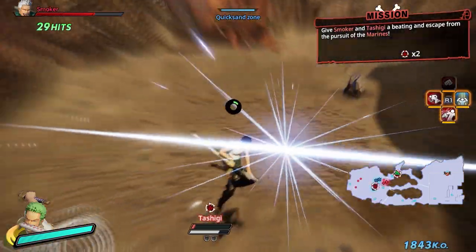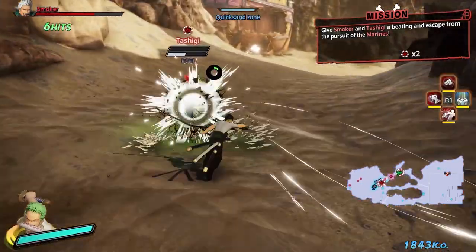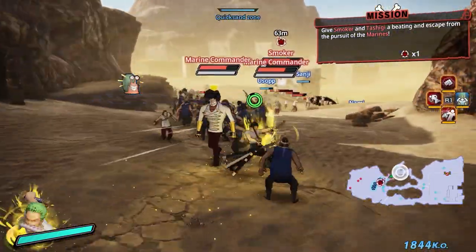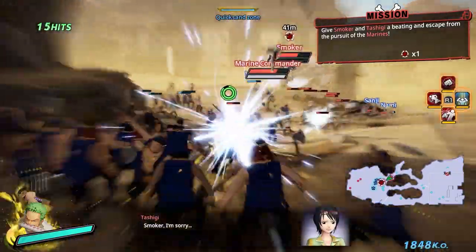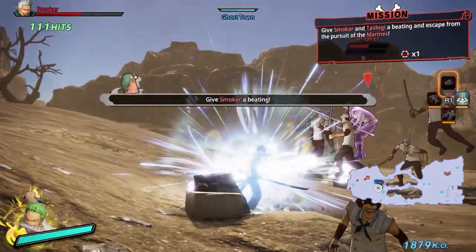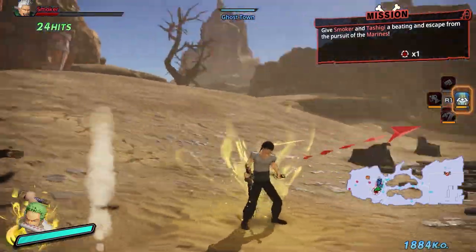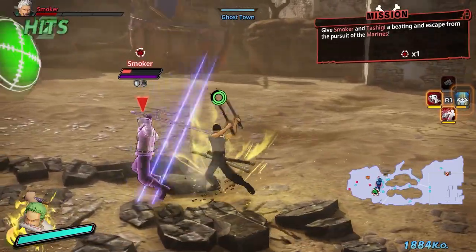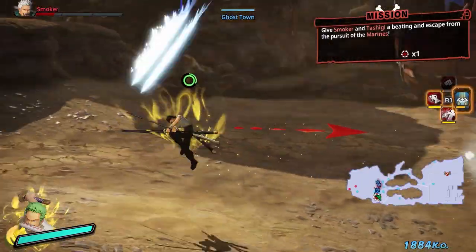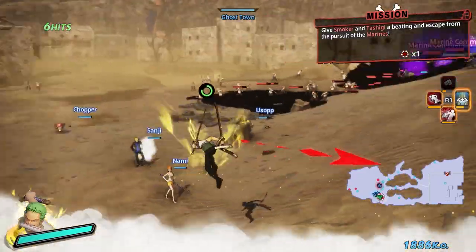The first time I played this game, it took forever to beat this stage because I had no idea what was happening — especially when your first real boss is a Logia with intangibility. Logias in this game... In 3, they gave them Logia intangibility, however if you were in Awakening mode it treated all characters as if they were using Armament Haki, so you could hit through their intangibility. In this game they do away with that entirely since you're not required to have a Full Force Burst equipped.